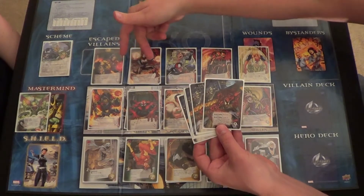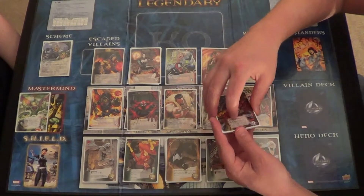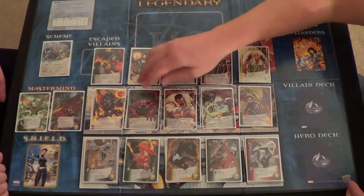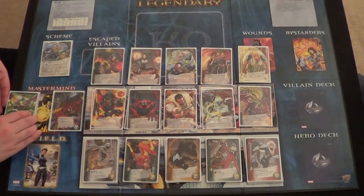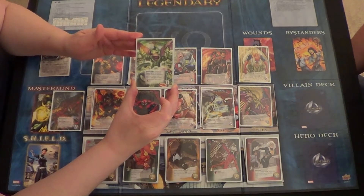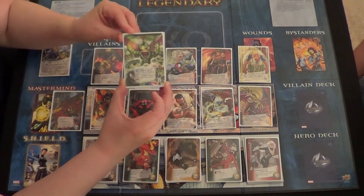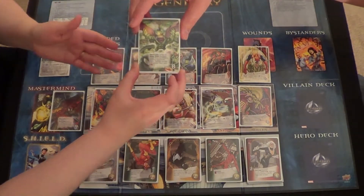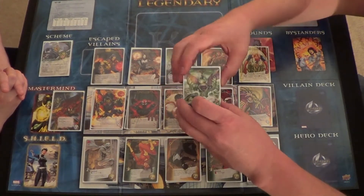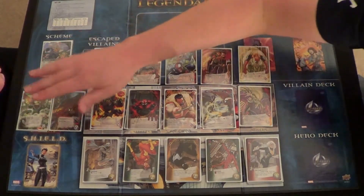Our two new masterminds are Carnage, who leads the Maximum Carnage group and always has the feast ability — he's not super difficult to defeat but you have to be careful. Then there's Mysterio, who is pretty cool because whenever you use him, you add master strikes to his pile as a tactic, so it's almost like an extra life you're dealing with every time you flip a master strike.